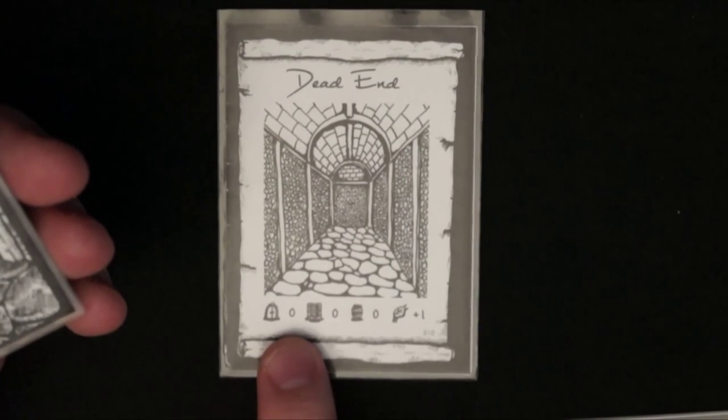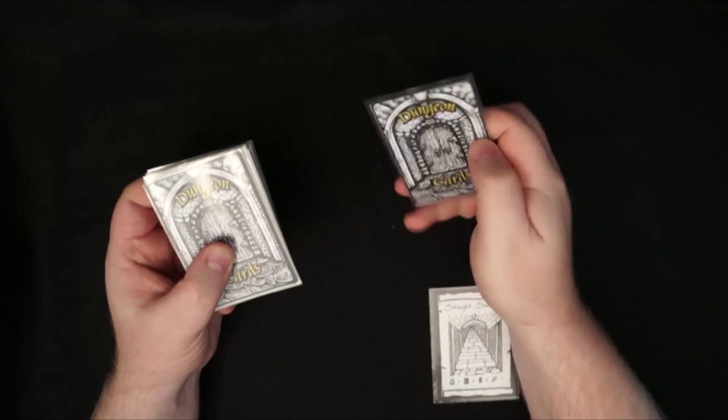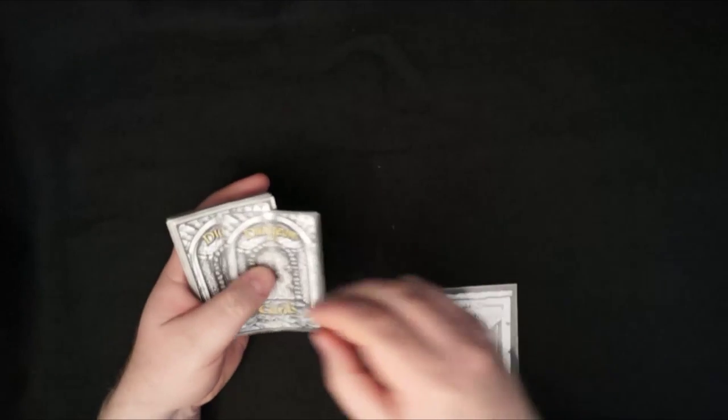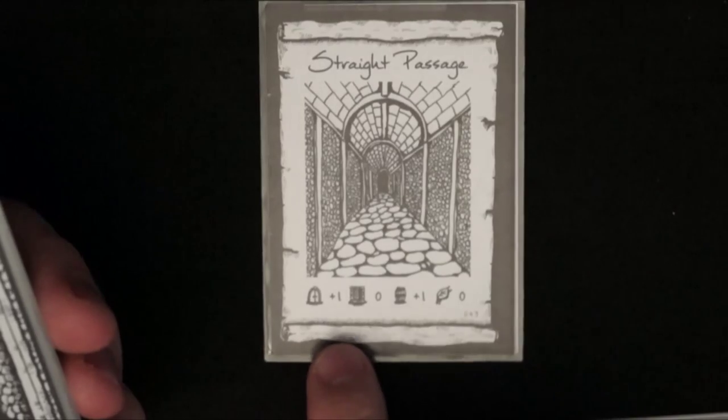A dead end means no doors, no secret doors, and no passage whatsoever. This is an inappropriate card here, so you just place it at the bottom of the deck and continue on as normal. The first card out then is a straight passage.